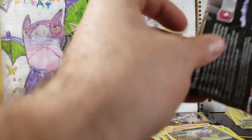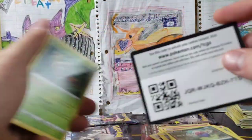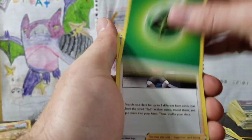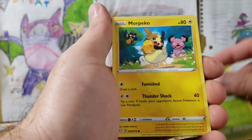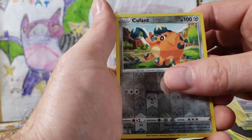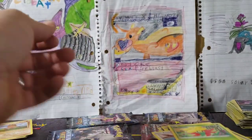We have a ton of Shining Fates to get into. Four from the back — can we get a Shiny for once? Grass Energy, Ball Guy, Rusted Sword, Dartrix, Rowlet, Morpeko, Nickit, Eevee, Gossifleur, Cramorant — my little orange. And a Professor's Research. Apparently not this time.